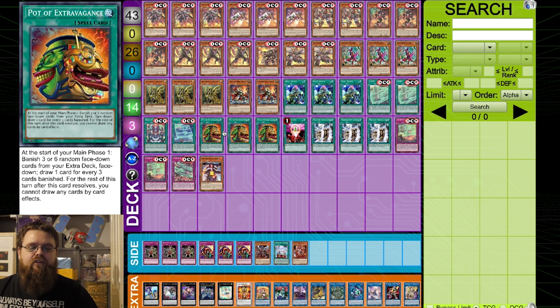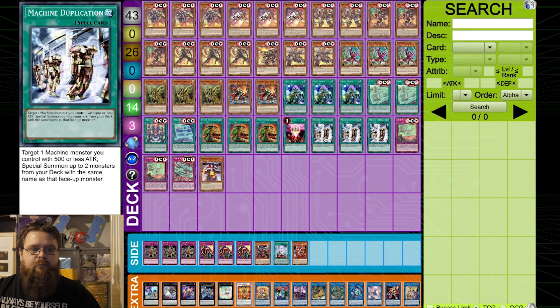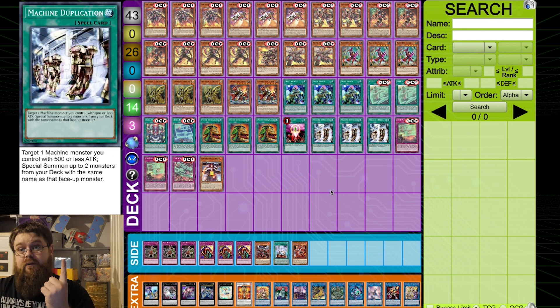One Frontal — another way to put a Rescue Ace monster in the graveyard and get to your Fire Hydrant. Machine Dupe: you activate it on your Fire Hydrant and get two more copies of it from the deck. You can only use this effect once per turn, but it gives you the ability to make link plays while also keeping a Fire Hydrant on the board to gain all the additional effects of your spells and traps.